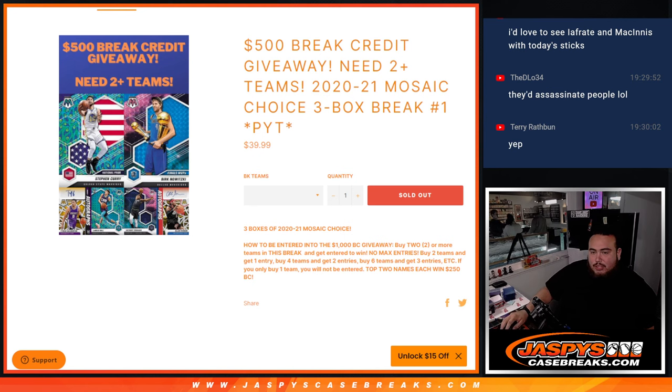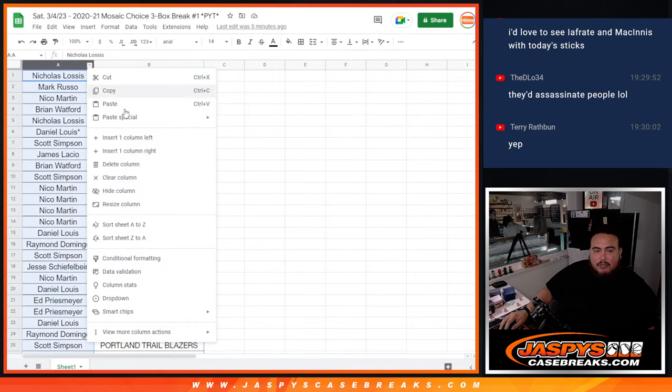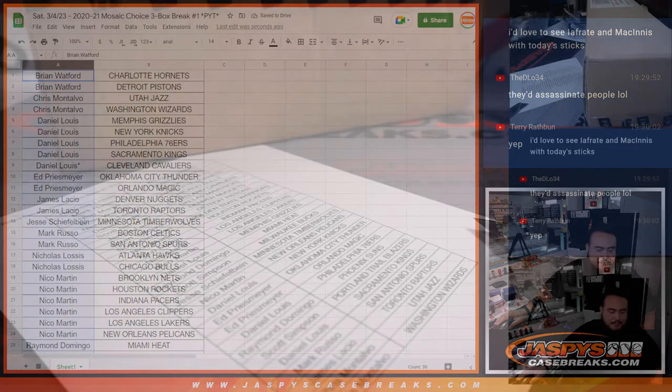Top 2 names win $250 back each. So here's a dice roller — that'll be for the list later. We'll alphabetize it and see who has 2 or more teams. But let's start the break first.